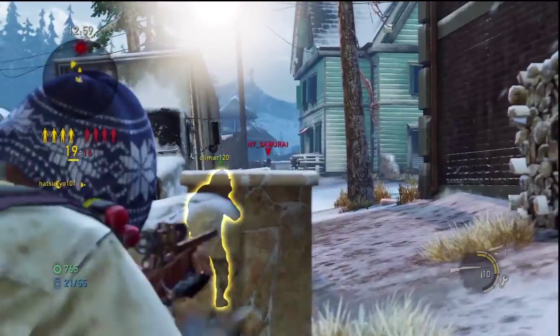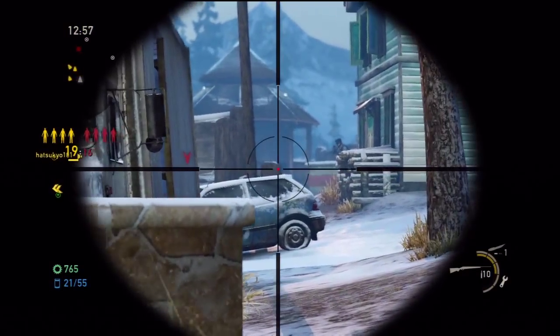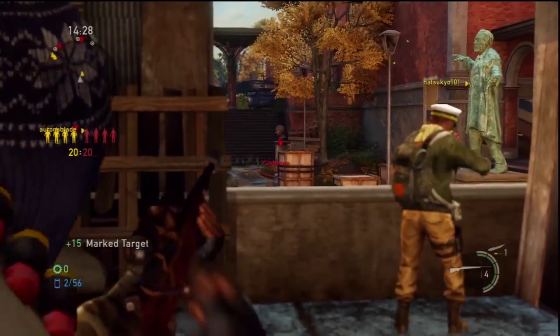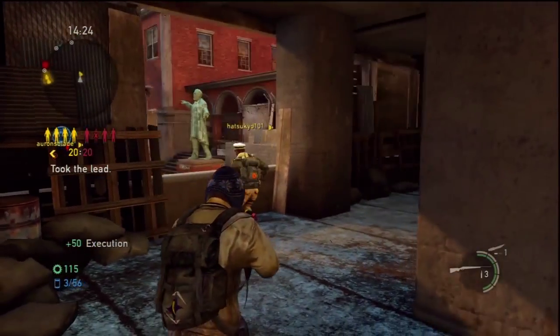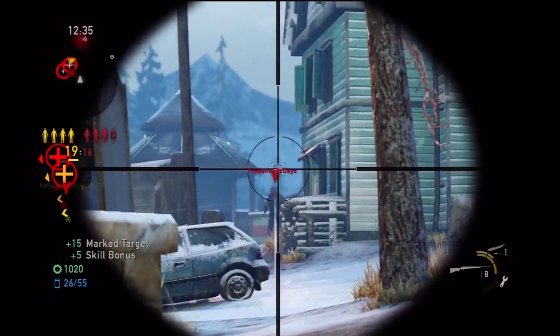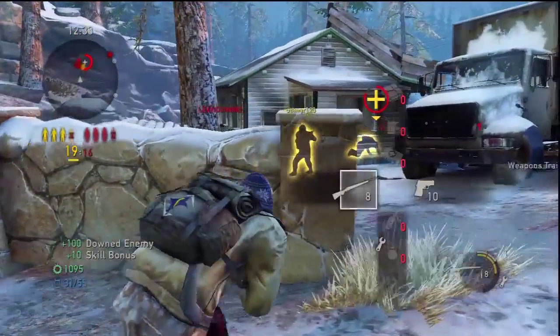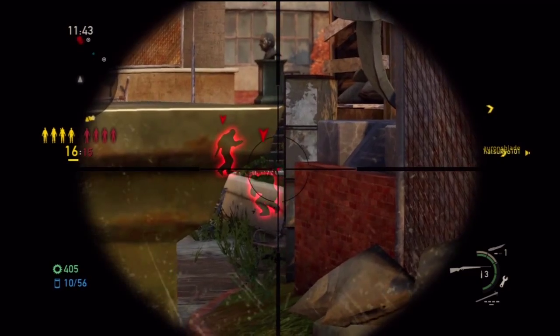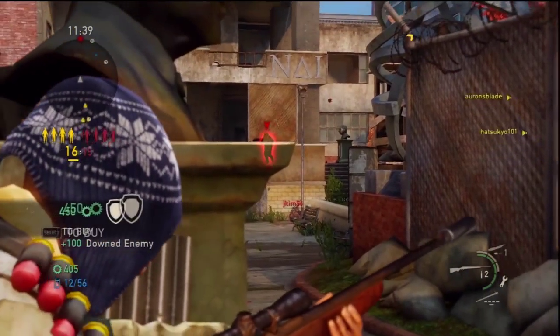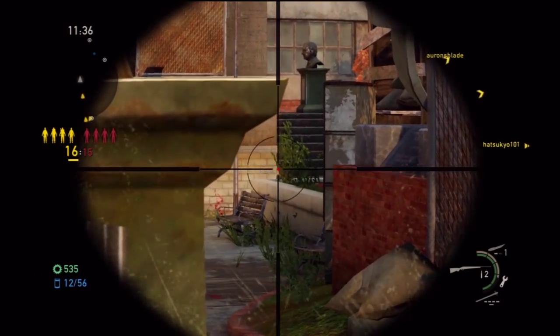Unfortunately the hunting rifle can only hold one round per clip but comes with a starting ammunition count of 5. You can equip the hunting rifle with a silencer but to do this costs an extra 2 loadout points, meaning that you'll spend 4 loadout points in total on the hunting rifle if you were to do this. Equipping a silencer means that you won't show up on radar when firing the weapon, which is useful as it will prevent your sniping position from being given away so easily.